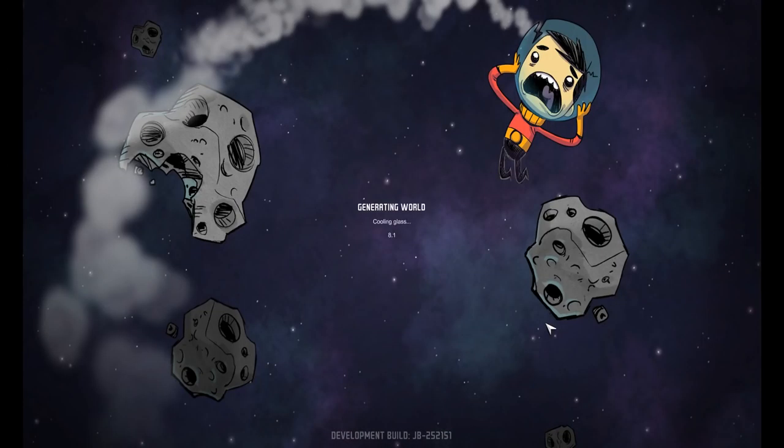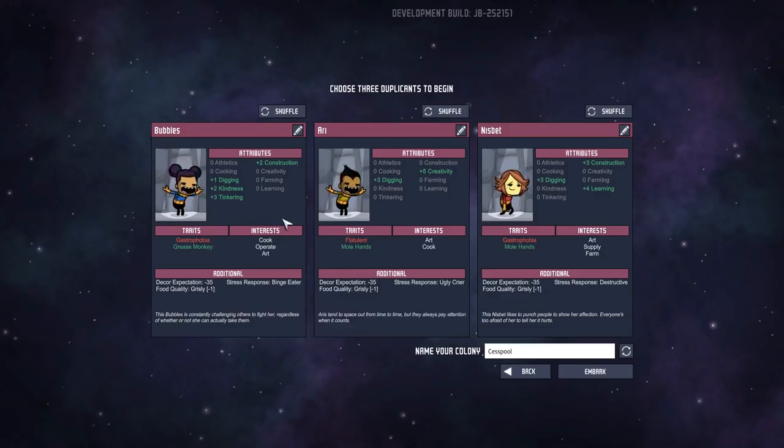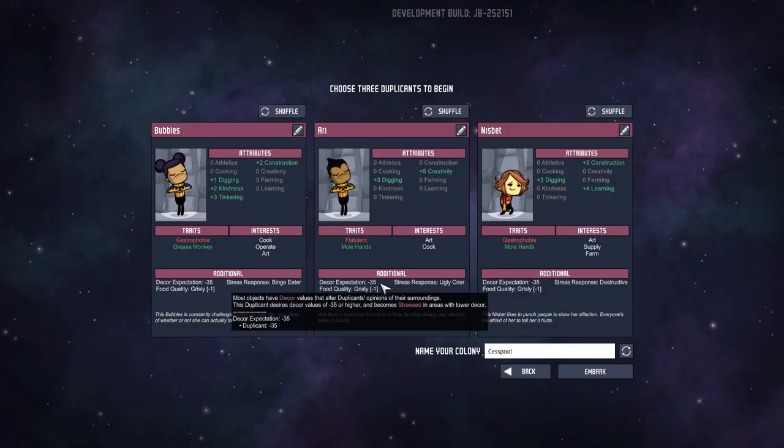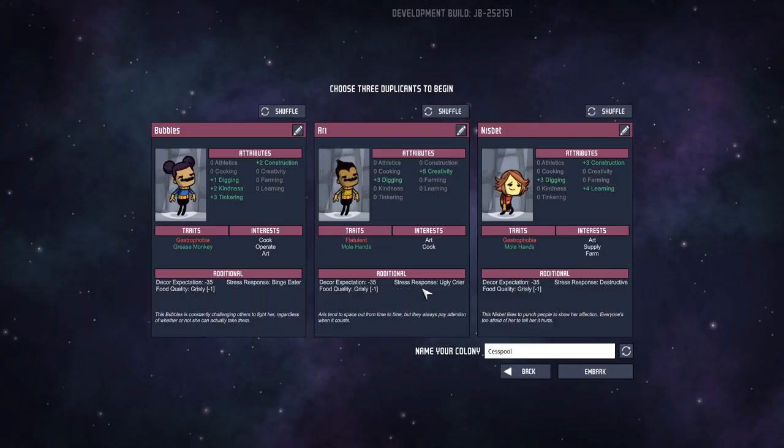Something new you'll notice on the screen — I talked about the new interests they have, and this ties into the jobs each duplicant wants to do. This duplicate likes cooking and will gain mastery in cooking jobs 50% faster than normal, plus operating and art. Ari likes art and cooking. Nisbet likes art, supplies, and farming. That's worth keeping in mind alongside their traits and attributes.